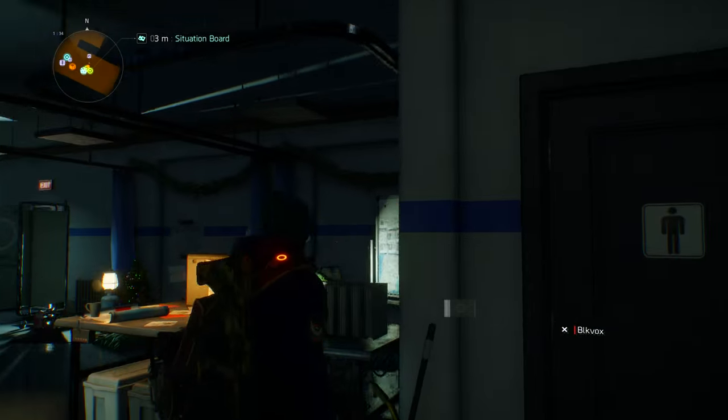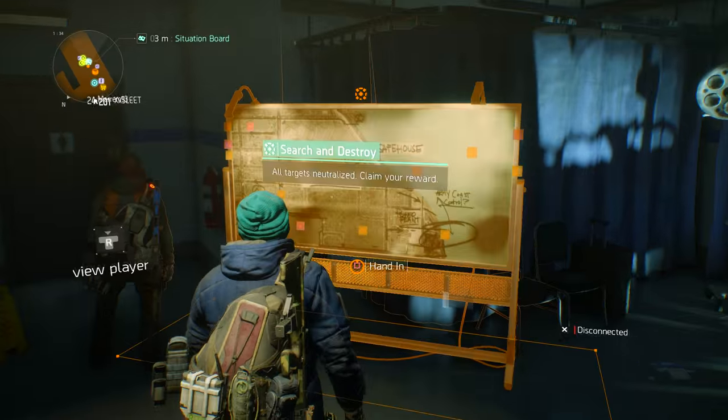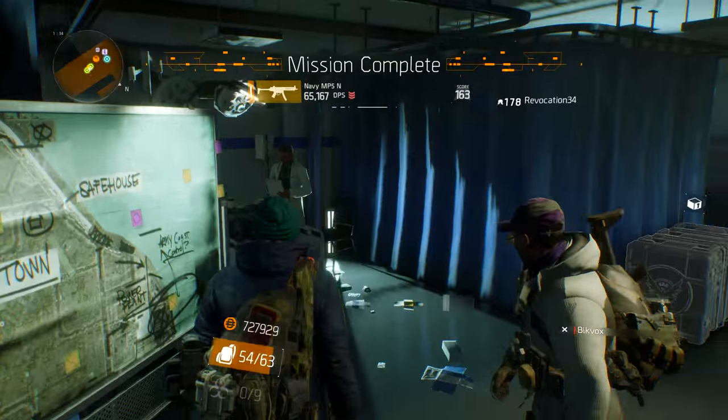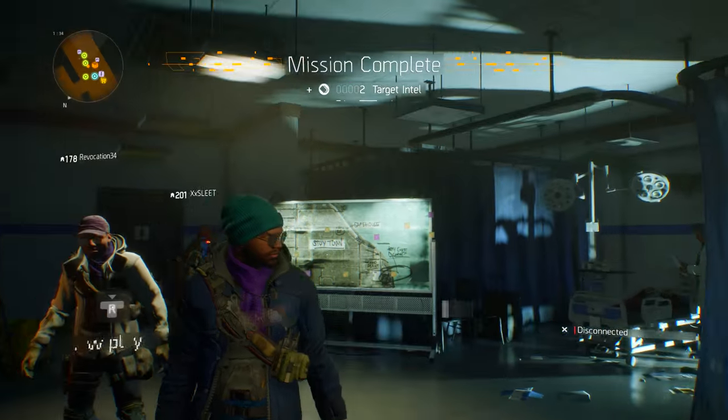Once you've cleared the third area, head back to the safe house that you picked up the search and destroy mission from to complete it. Turning it in will grant you a random high-end item as well as some additional target intel. So good job agent, you've completed some search and destroy missions and picked up some intel. Now, what do we use that intel for?